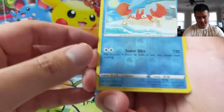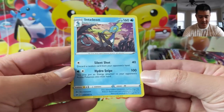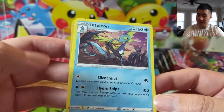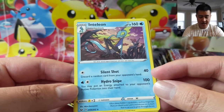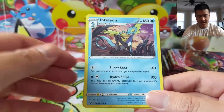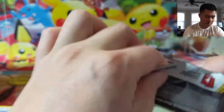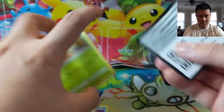In our first pack we have a Crabby as our reverse — I'm a fan of this reverse foil pattern. Then Intelion Silent Shot. I'm excited about this one; during pre-release the Intelions were going nuts because of how many trainers it can tutor up. This version is really cool — you can attack the hand of your opponent as well as go for energy. It's super energy efficient. The other Intelion had 120 damage and deals 20 to one of your opponent's benched Pokemon.